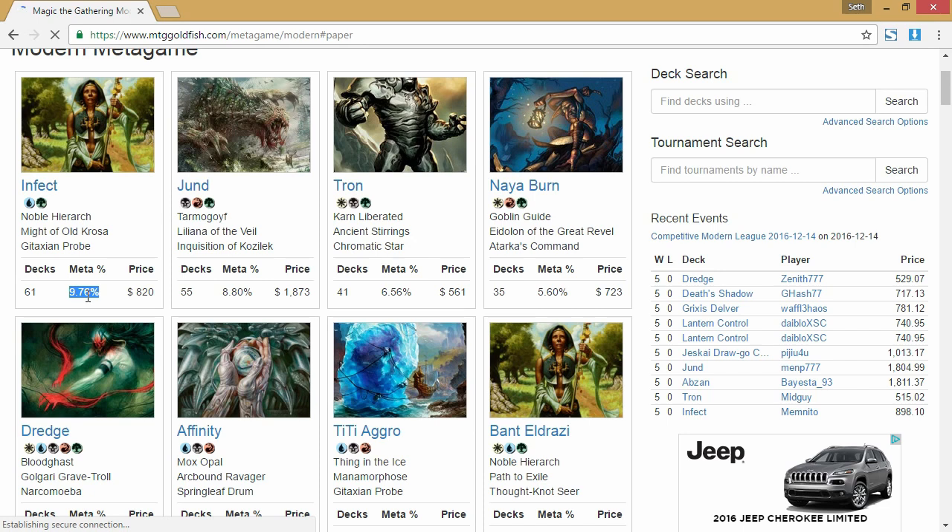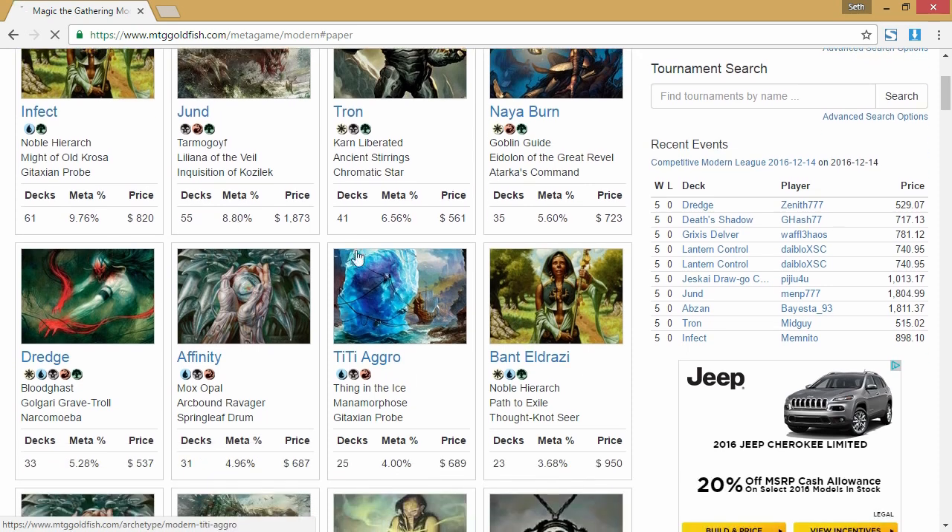Jund is about the same — a little bit less, but let's round it up. Say you also play that 1.5 times out of 15 rounds. That means three out of your 15 matches are going to be against one of those two decks. Then there's a ton of decks that are between about four and six percent of the meta — you're going to play them maybe once per tournament on average.